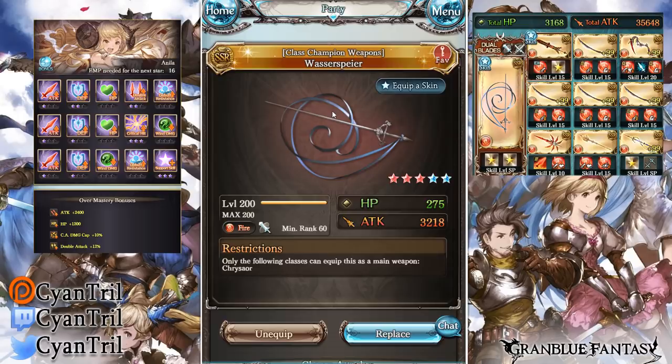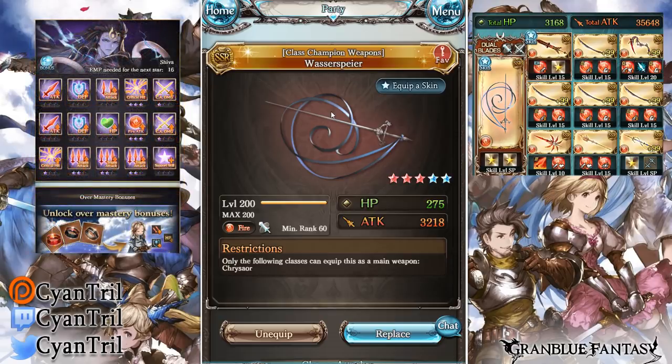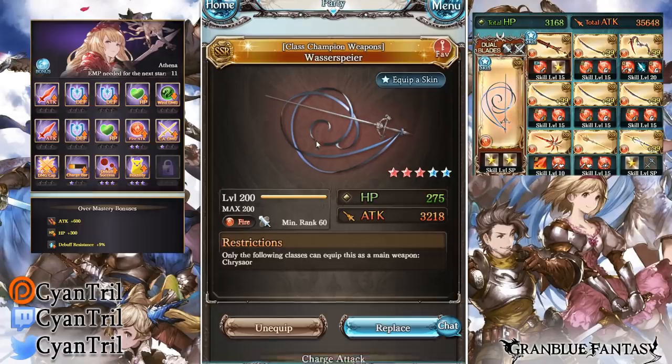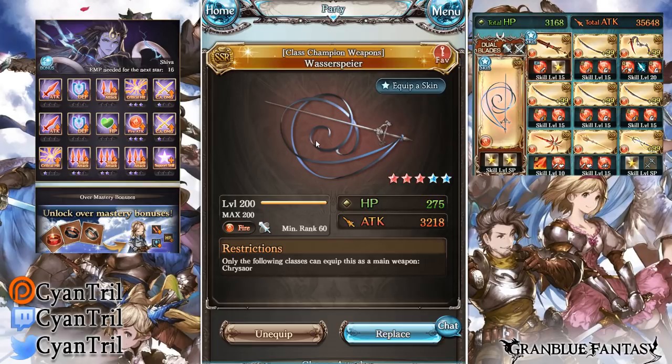This weapon is actually pretty good, honestly. I don't think it's a great weapon for long raids — any raid over 10 turns — but for one turn, this weapon enables so many things. It makes it so much easier for one-turning GW especially when it comes to EX Plus. I would recommend it if you're a weaker player or someone who doesn't ultra min-max — make this for pretty much every element, because it makes it a lot easier to one-turn the 20 million required for EX Plus.